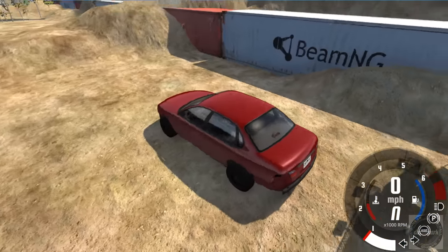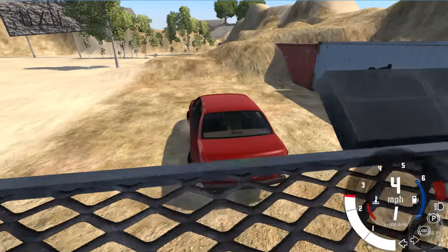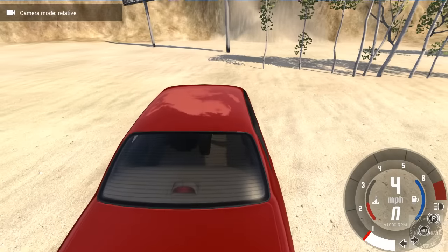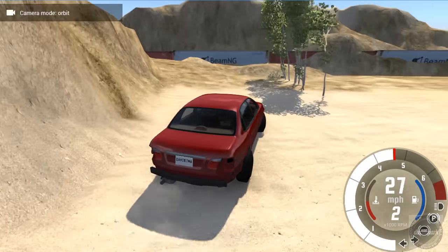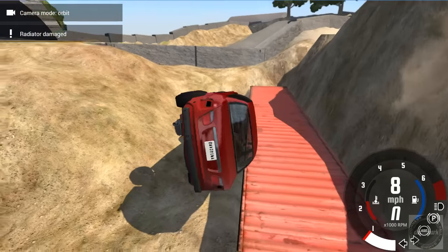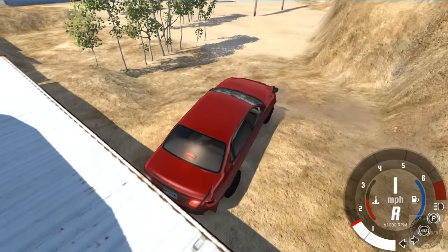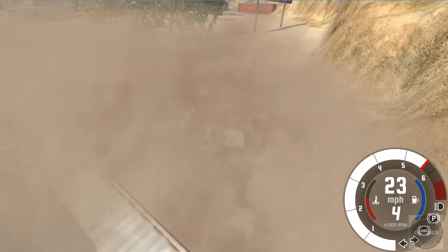Here we go - the burgundy off-roader. I'm curious - do they all have roll cages inside? Nope, not to be. Crunch. Oh it's just a flesh wound. Radiator - I'm high-centered. Wait, dig in dude.